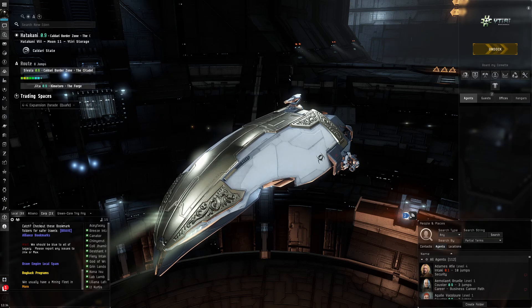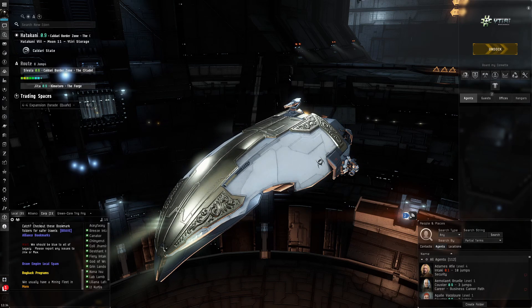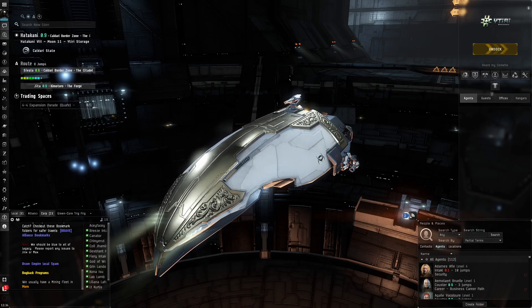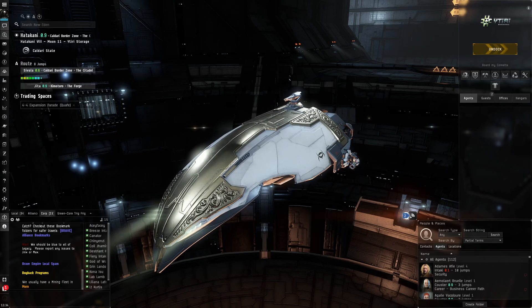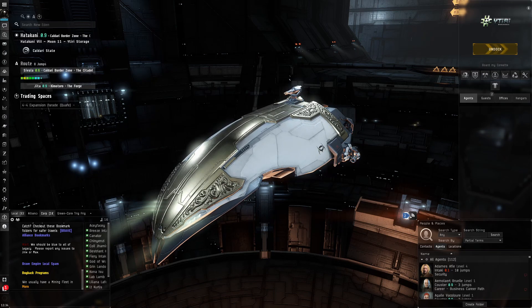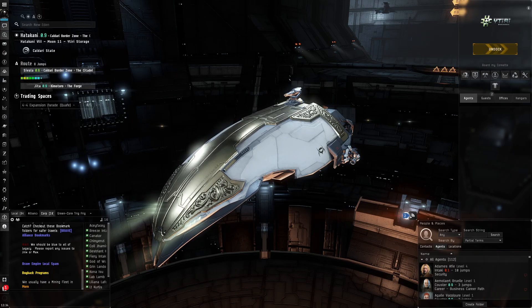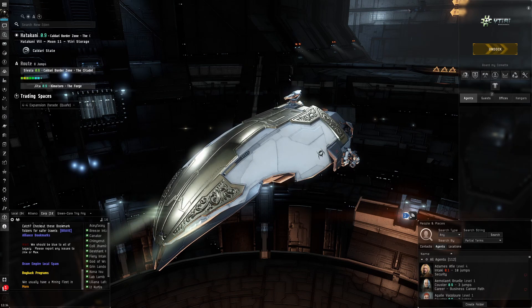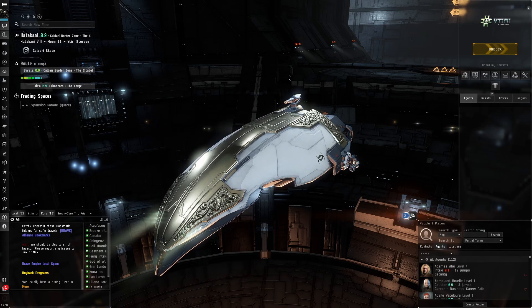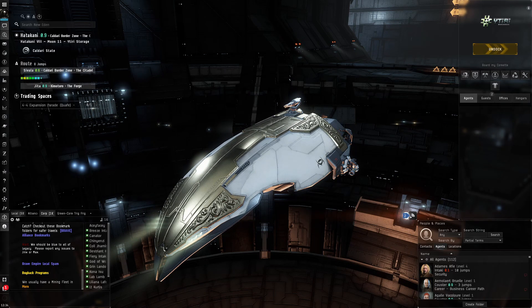Hello everybody, my name is Aceface. This is a video where I'll explain how you're able to decline missions in EVE Online without taking major standing hits, so you can just decline missions and only accept the really profitable ones. This is something people often tell you to do - blitzing missions, doing them really fast, only doing the really profitable ones.